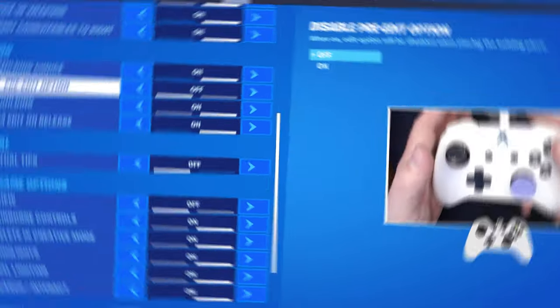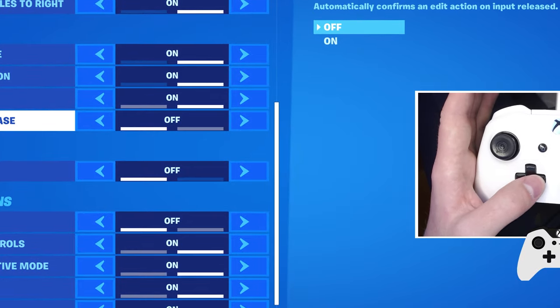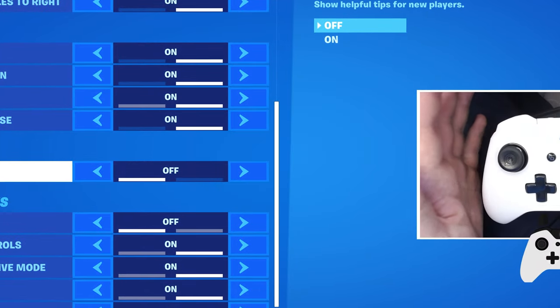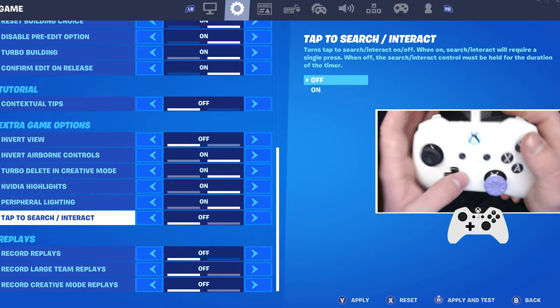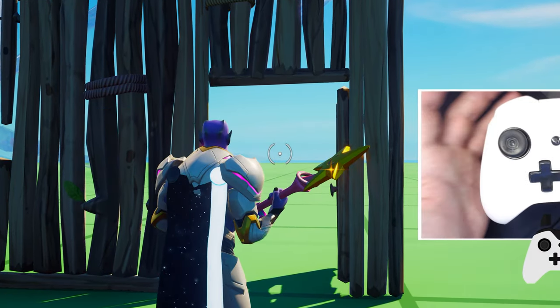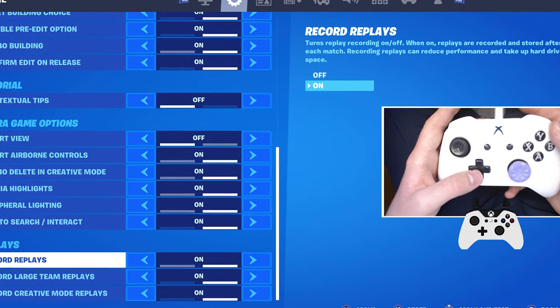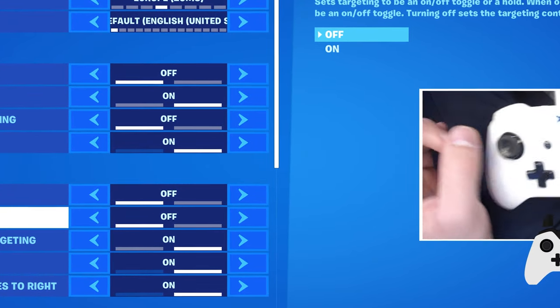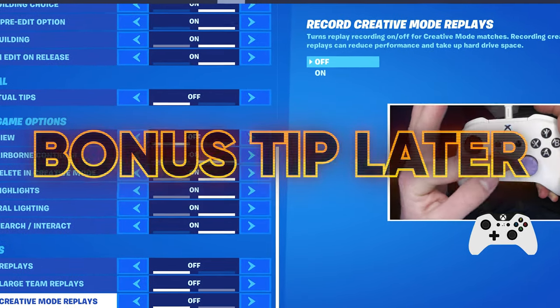Preset building choice on. Table pre-edit option on. Turbo building on. Confirm edit on release on — now when editing, you can edit it then select it. Contextual tips — turn this off for the new season, it'll get rid of any annoying pop-ups. Tap to search and interact — turn that on, so when opening things it's just a tap rather than holding the button. In the new season, for some reason Epic turned everyone's replays on, so go ahead and turn them all off so your game or console isn't recording anything, making you lag for no reason at all.